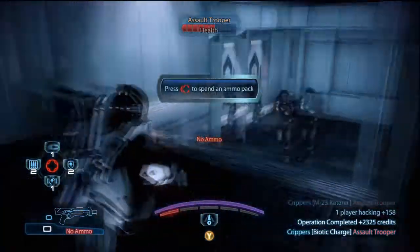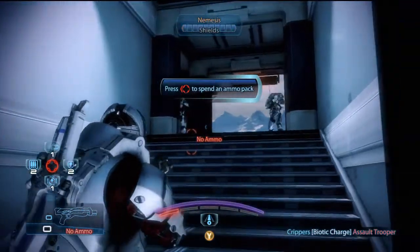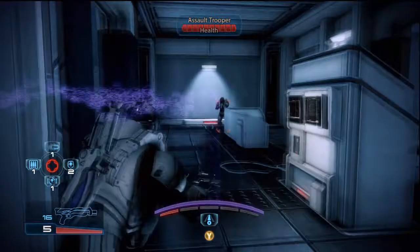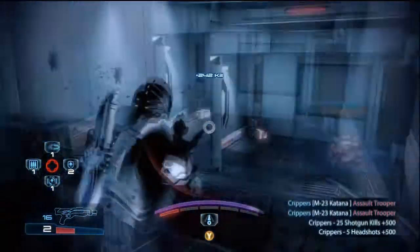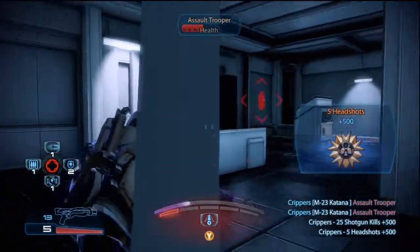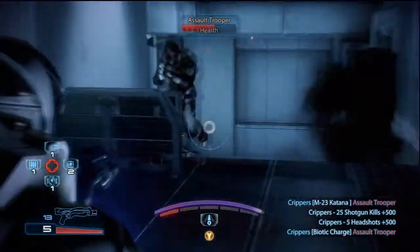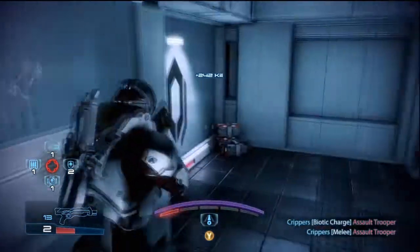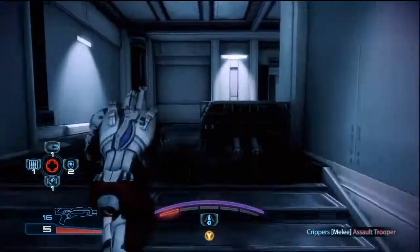We're going to get overrun here, so we need to get some ammo. I generally don't bother with the melee — it's okay I suppose. Firing from the hip generally isn't a good idea; you generally want to always aim down the sights.